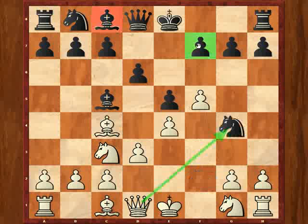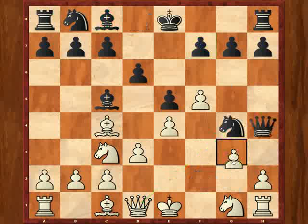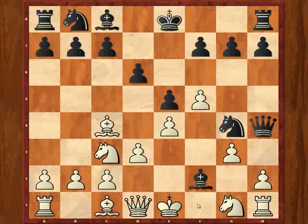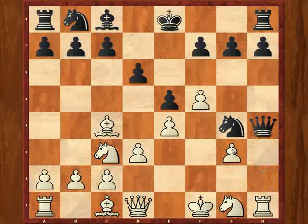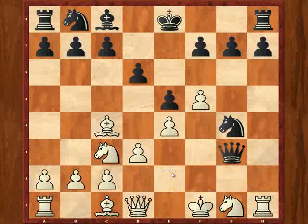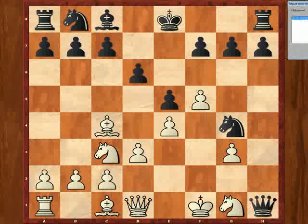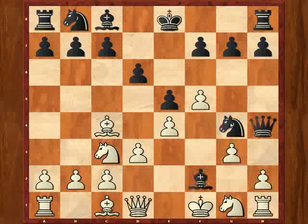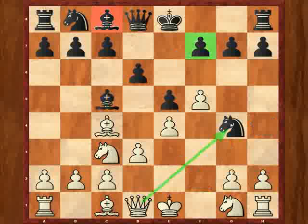Black has no sensible move other than knight to f2. If he plays queen h4 check, simply g3, and it's not clear what black is up to. If bishop to f2 check, king to f1, bishop takes g3 — but simply h takes g3. After queen takes g3, I don't believe black has sufficient compensation after queen to e2 or queen to d2. And if black takes the rook, simply queen takes g4, and white is just winning. So queen h4 check is no good. The only really important move here is knight to f2.